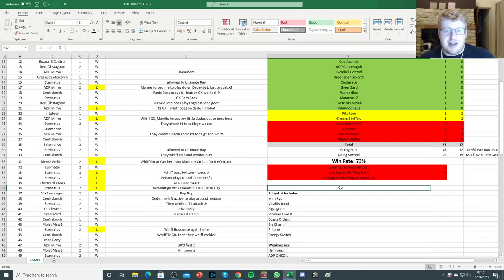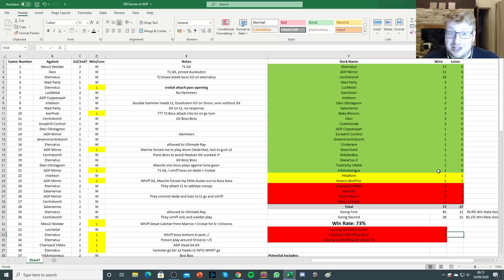My list is so basic that there are actually not many cards I'd like to cut outside of excess cards. All the cards I've got make it as cookie-cutter and simple as possible. That's kind of demonstrated by the fact that I only lost to donks or dead hands twice in a hundred games — very, very low. I lost to whiffing Boss's Orders five times, and to whiffing a turn-two GX attack only three times. So 90% of the time the deck functioned exactly how I wanted it to.